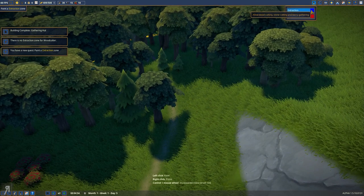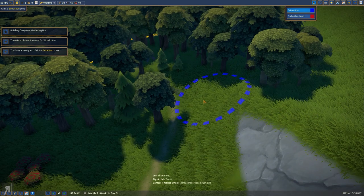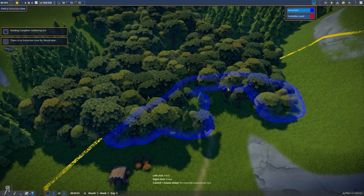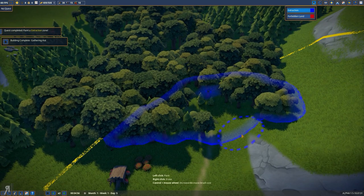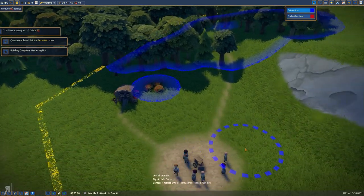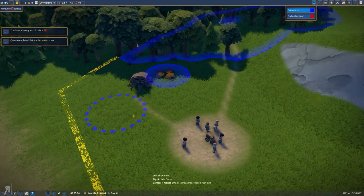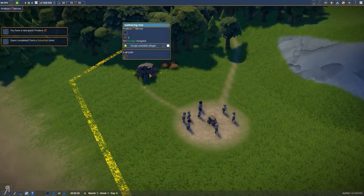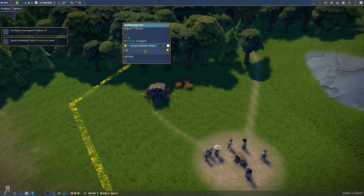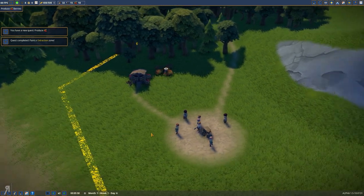Paint development zones? There we go — extraction zone allows woodcutting, stone cutting, and berry gathering. Let's just do that all around here. Fantastic, seems like a good plan to me. And we should probably also put the berries around there too. You have a new quest: produce some berries. And that's exactly what I'm going to attempt to do, because we have some berries. And we are going to assign Lily to this — she's a forager. And now she will produce berries. Fantastic.